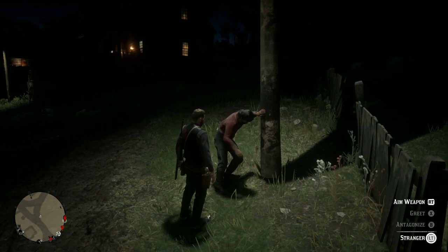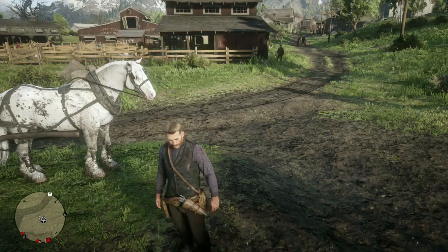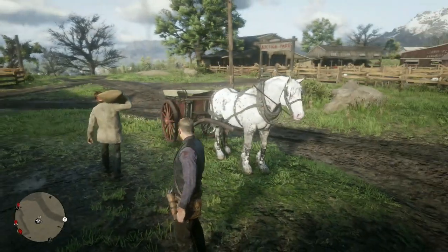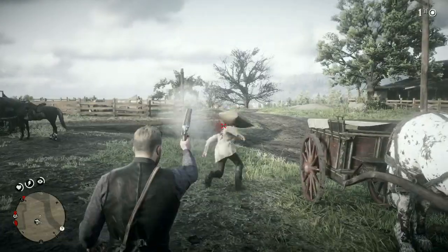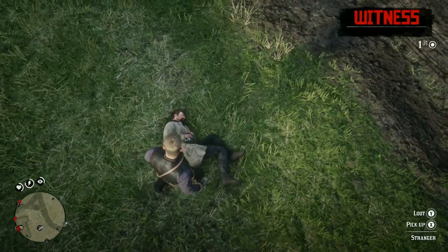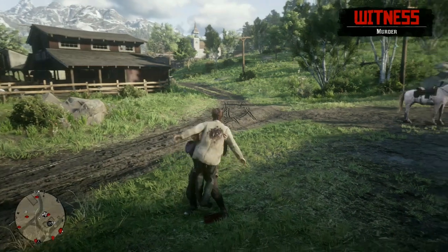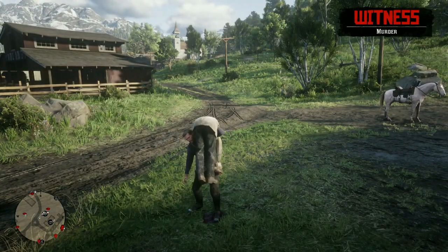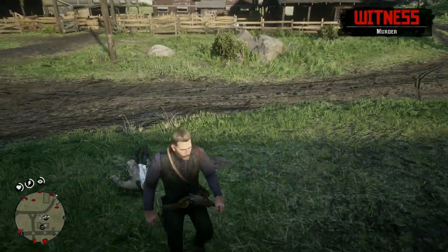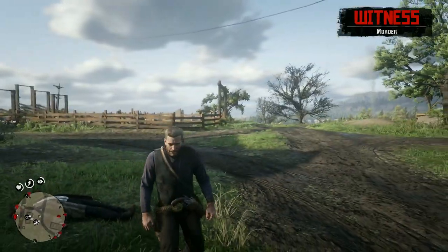Another amazing detail — blood stains on clothes. You can see this is dried-in blood. If I kill this guy and lift him up, drop him — now you can see the blood is much brighter compared to that dried-in blood. Another really insane detail here from Rockstar.